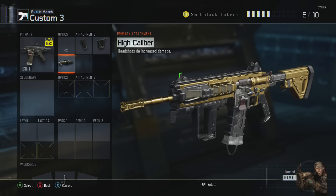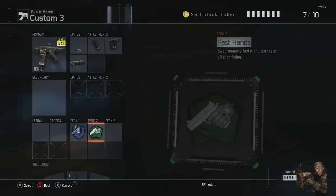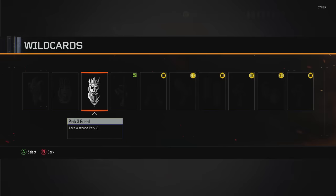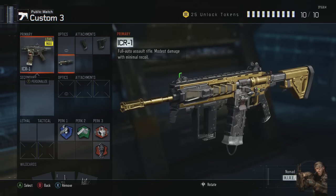Putting high caliber on makes it even more amazing. My perks haven't changed since my last class setup video — I'm using Ghost, Fast Hands, Awareness, and Dead Silence.